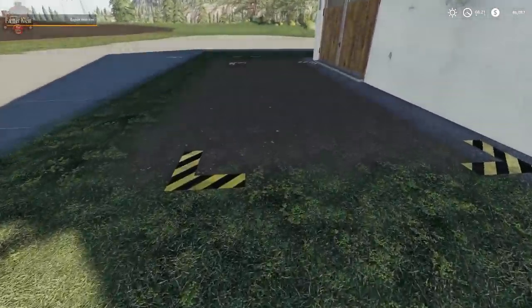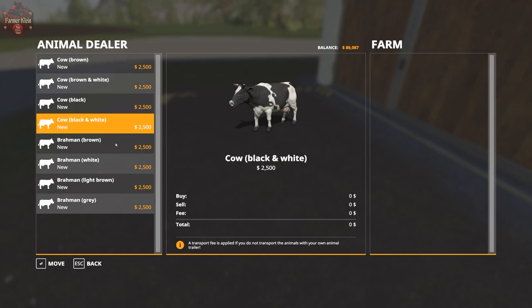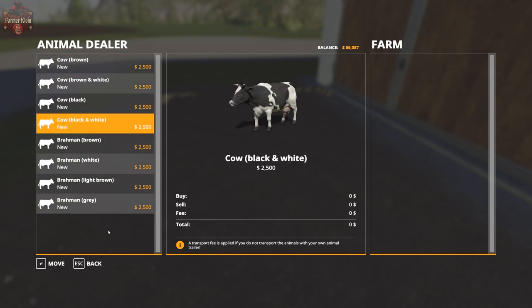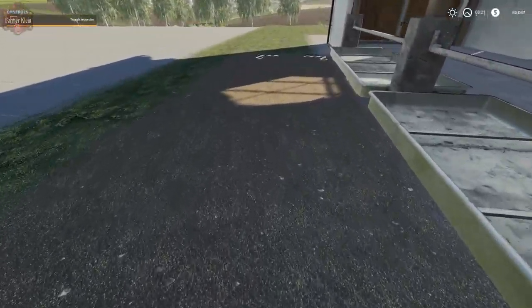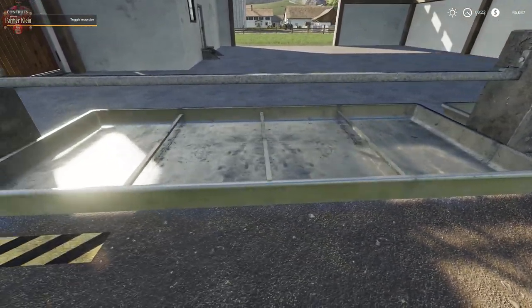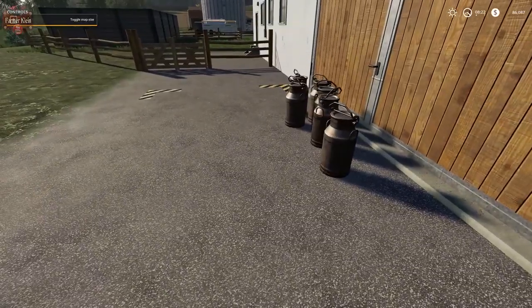This is where we can buy our cows. Hit the R button and we have options: brown cow, brown and white cow, black cow, black and white cow, and then four different types of Brahmin — brown, brown, brown, and gray. All of these cows basically do the same thing, so in the base game the only difference is visual. The food trough is identified because it has a flat bottom with square bars, very similar to the chicken trough.